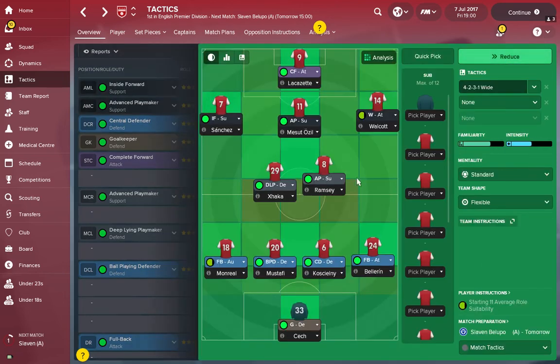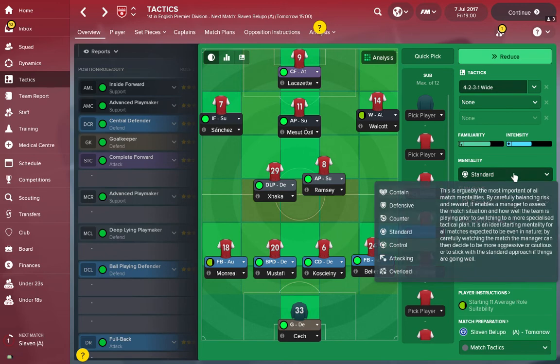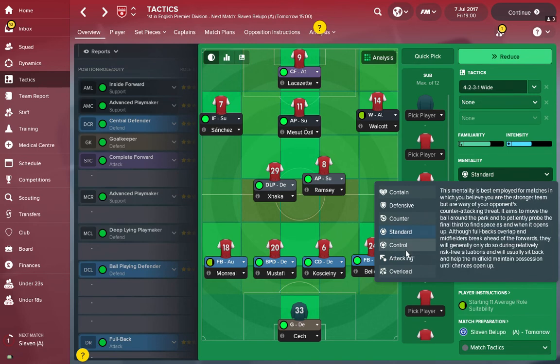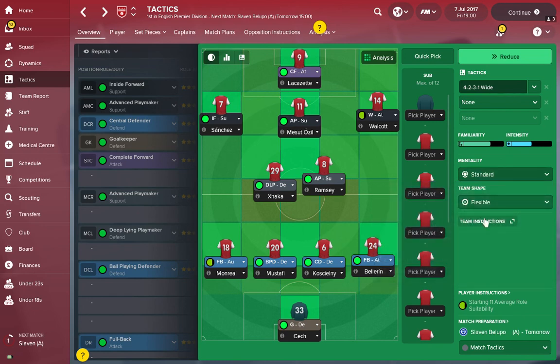That's the Arsenal setup — you'd judge it on performances and maybe tinker slightly. Very importantly, I usually keep my mentality on Standard and then change it throughout the game depending on how things are going. You can go Attacking or Overload — but overload leaves you open to the counter-attack, and attacking gives extra space for counters too if the opposition are a good attacking team. Control is more Barcelona-style — controlling the ball, slower tempo. Standard is just starting in a normal manner and taking it from there — I find it usually works really well.